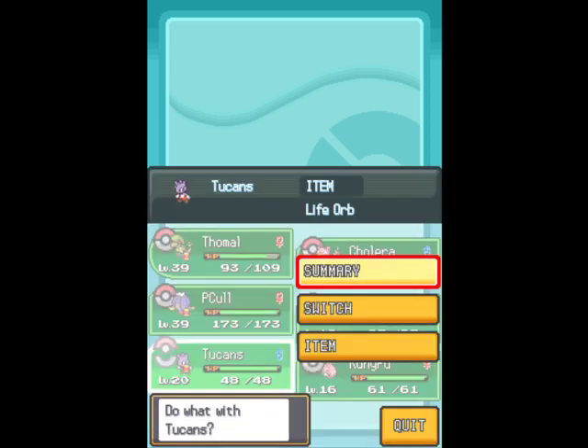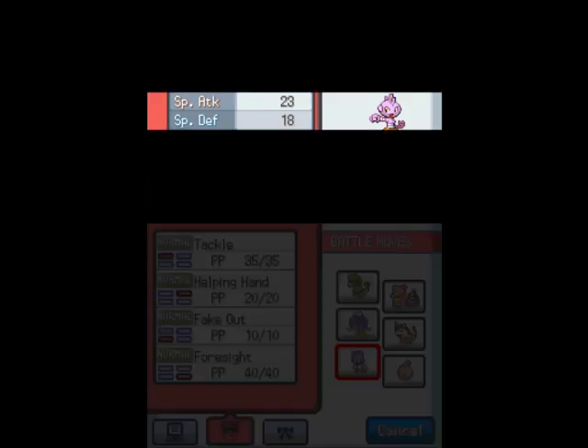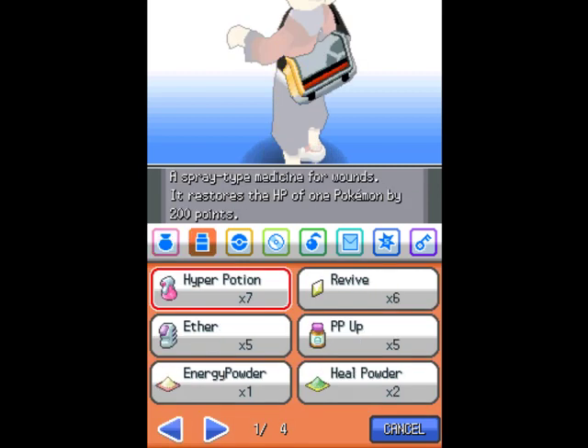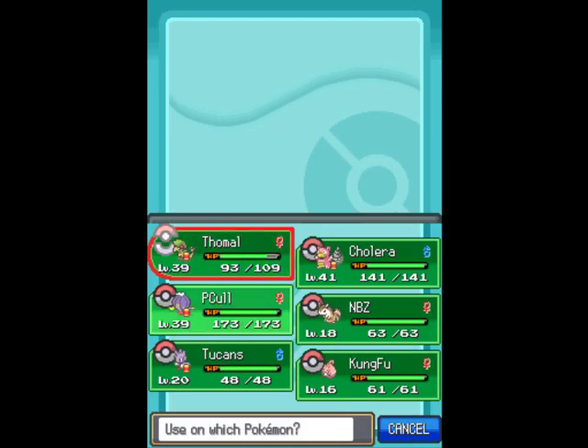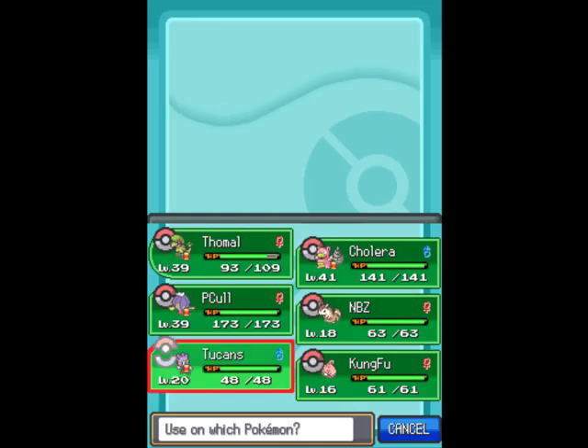What we need is his defense to be higher than his attack. Right now it's 23 and 19. If I give him nine irons — luckily I got one last episode — so I only had to buy eight. If I give him nine irons, we will get ourselves Hitmonchan, basically.